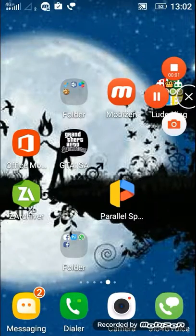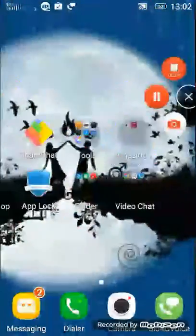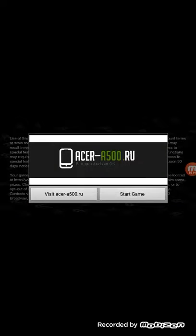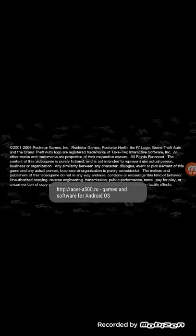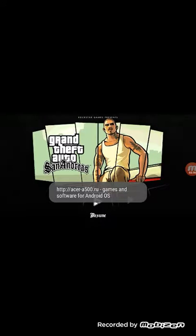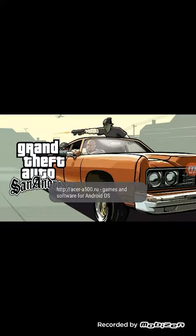Hey, today I will show you how to use the GTA Cheater. First of all, we have to open GTA San Andreas. The GTA San Andreas should be in the correct mode. I will open it — see here.